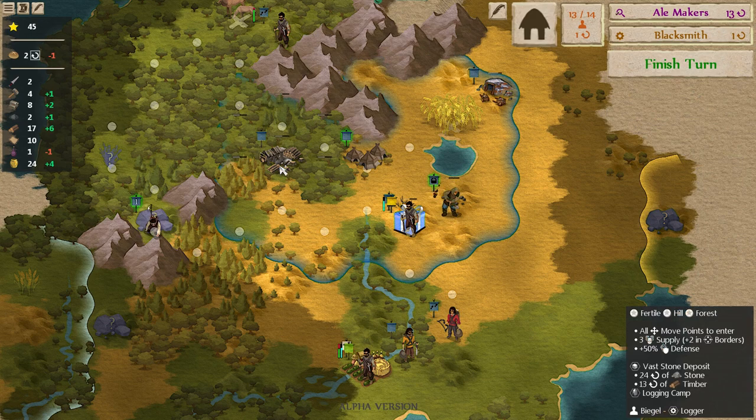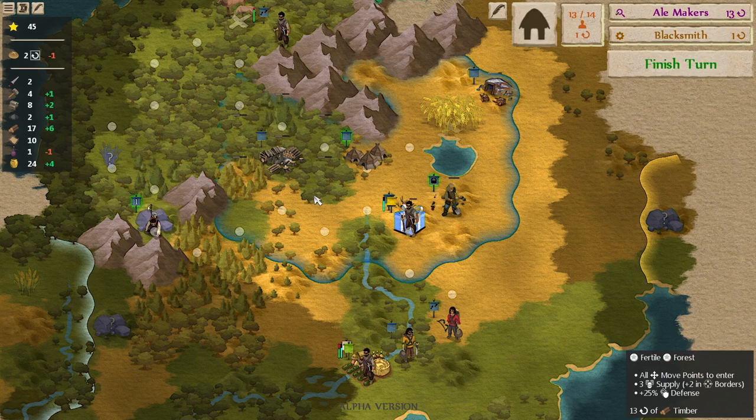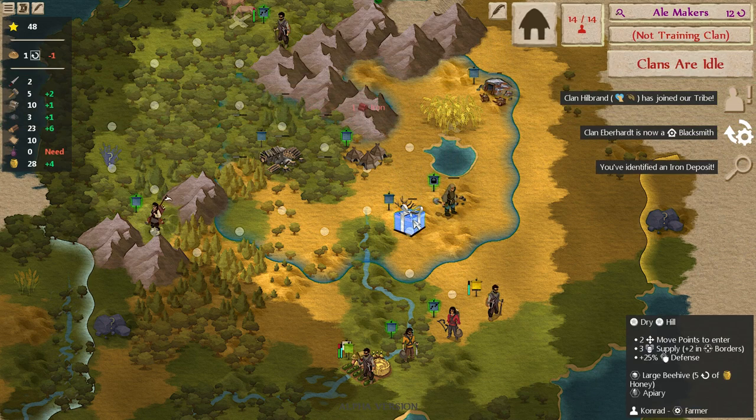Doing random miscellaneous things. We got this wood collector here, and a hunter that's coming up this way. At some point we'll probably want to consolidate those guys and get them working on something a little bit more efficient, because what you have your clans working on is really important. Running out of honey here, unfortunately.